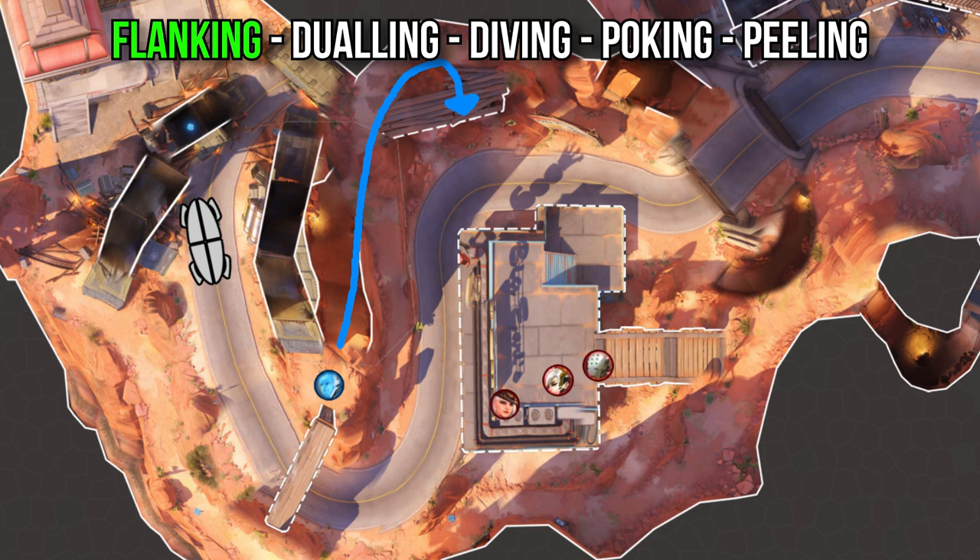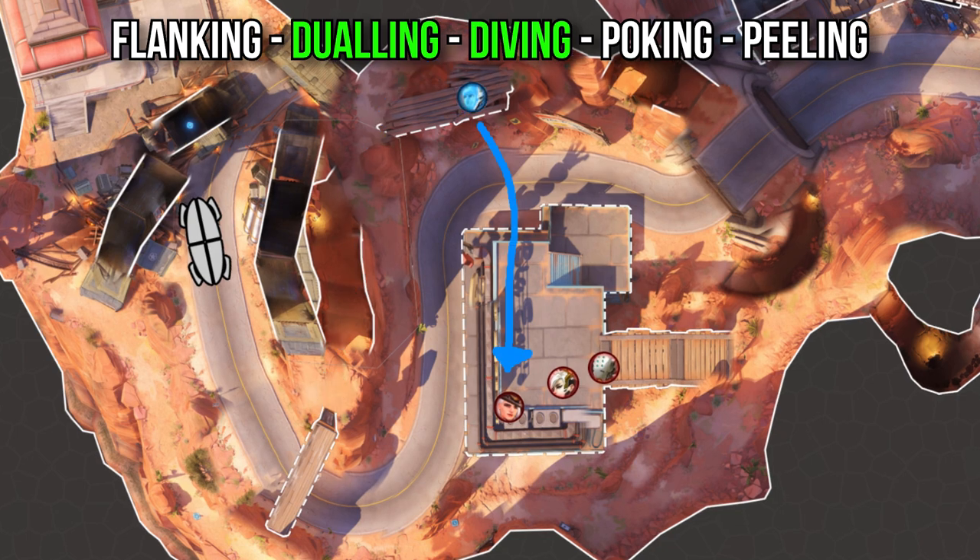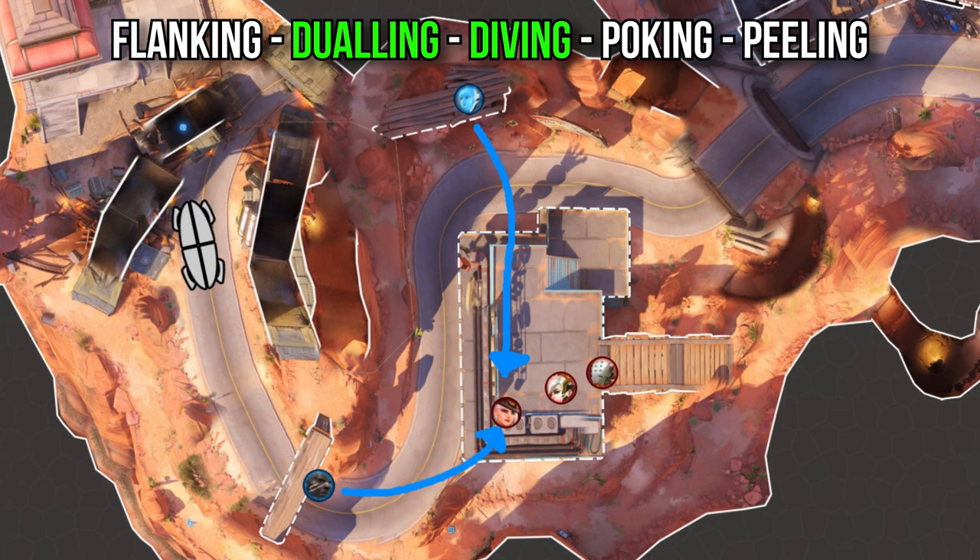Starting with flanking — the most obvious flank is deeper into a cave or alternative route to your side, leading into the dueling and diving playstyle. You could fly and duel any squishy you want from a flank, blowing them up with stickies and beam, or if you're running dive, you and your crew dive at targets together. One important thing with diving is to clear out your angles first so you don't get counter-dived.